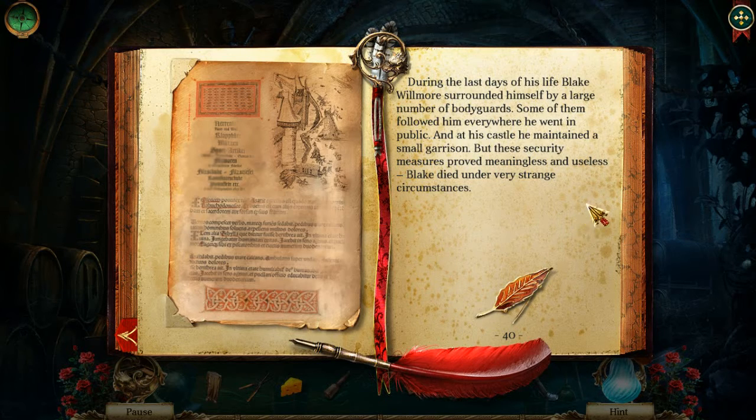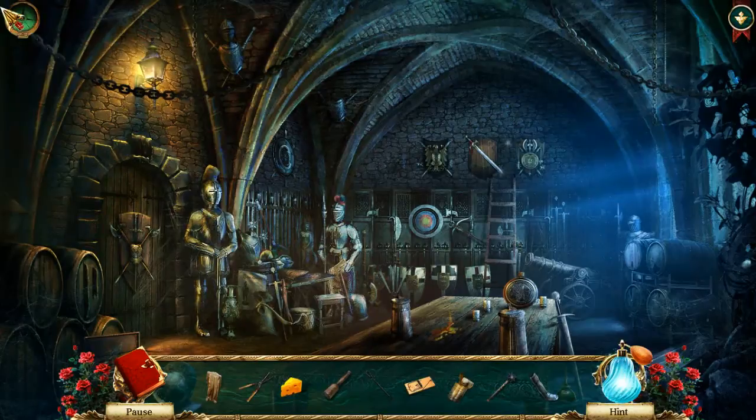What does it say here? Temalia. Sibylla. Queb. Bicitur. Fusifè. Berit. Bera. Ait. Jungebatur. Humantapti. Pebidus. Calcano. I don't know if this is like a real document that they've just plastered in with random text, or if it's just random. It looks like Latin, but is it random? Maybe it isn't Latin, but it looks like Latin to me. I don't know if it actually means something.